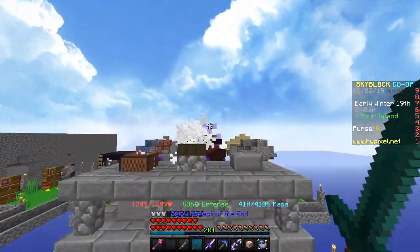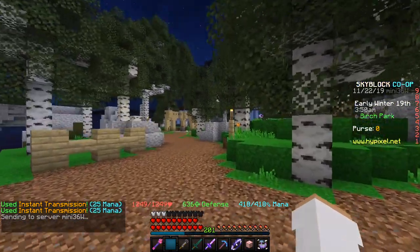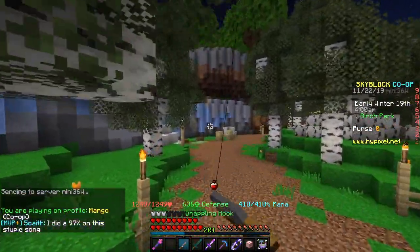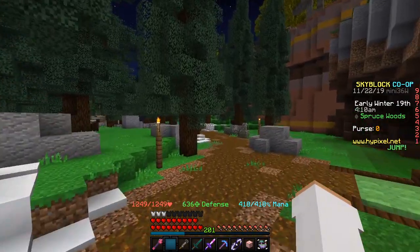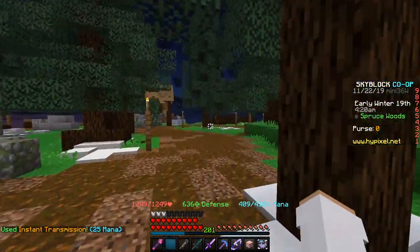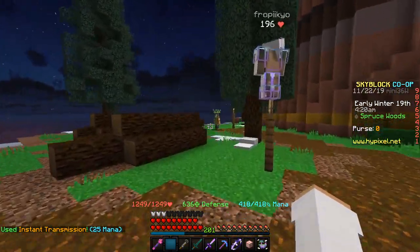First off, we're going to have to go to the Park — hopefully my internet can handle this, it's been pretty laggy lately. Just go to the Park and follow the path. Come up here, follow this path right here, and you'll see him — his name is Gustav. He should be right over here, and there he is.